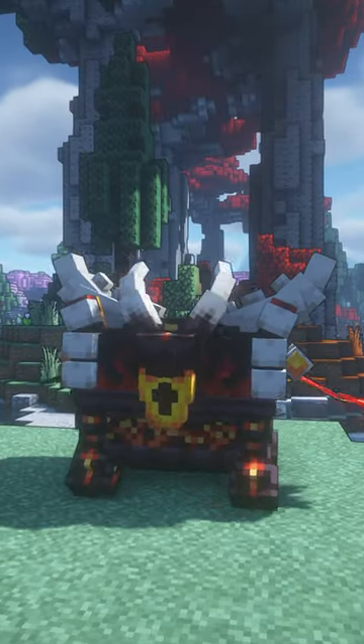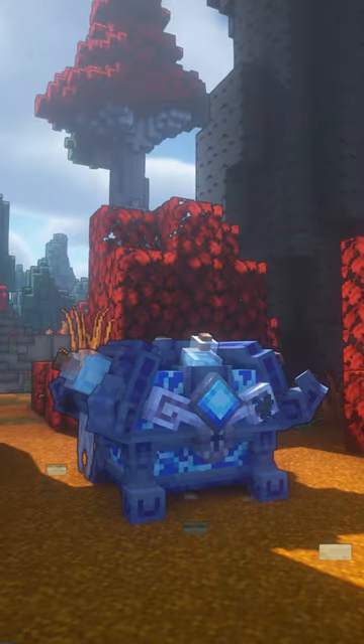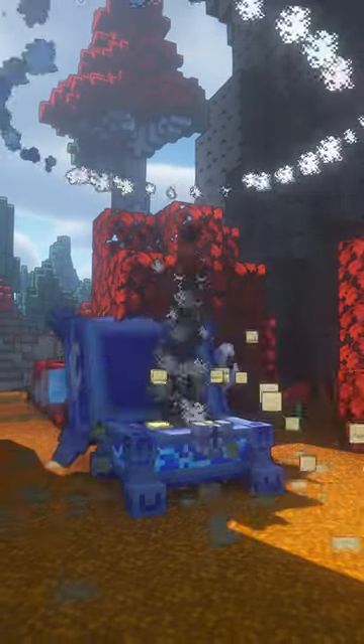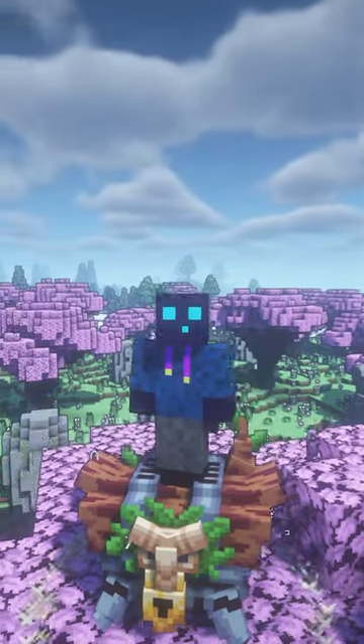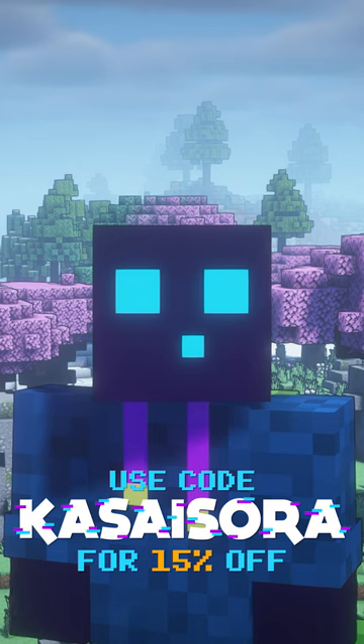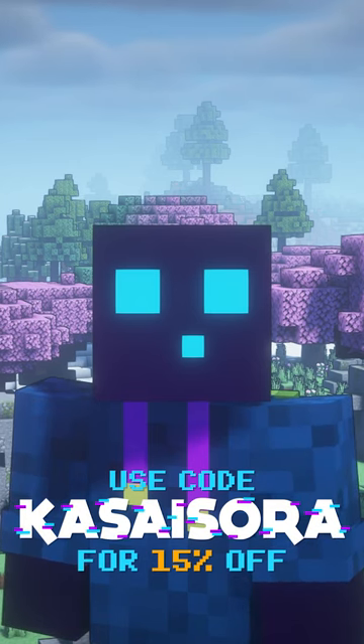But on top of all that, the developers are also offering custom models for the crates. They're all fully animated and they look awesome. Do for sure check out Phoenix plugins through the link in the description and use code CASASORA for 15% off your order.